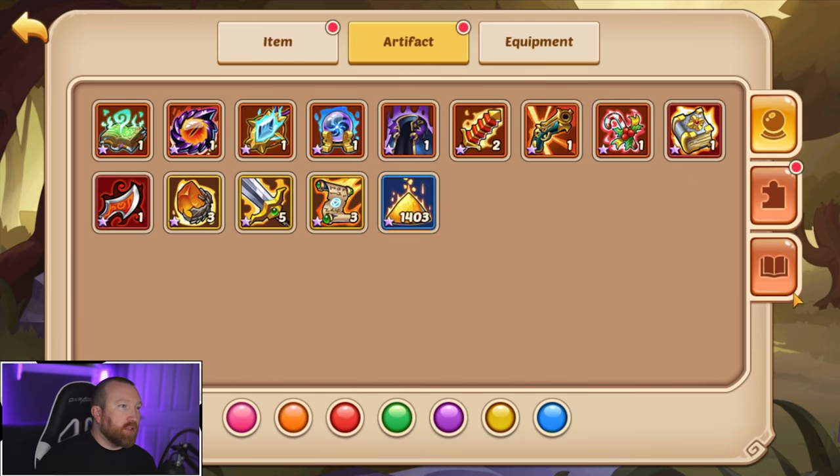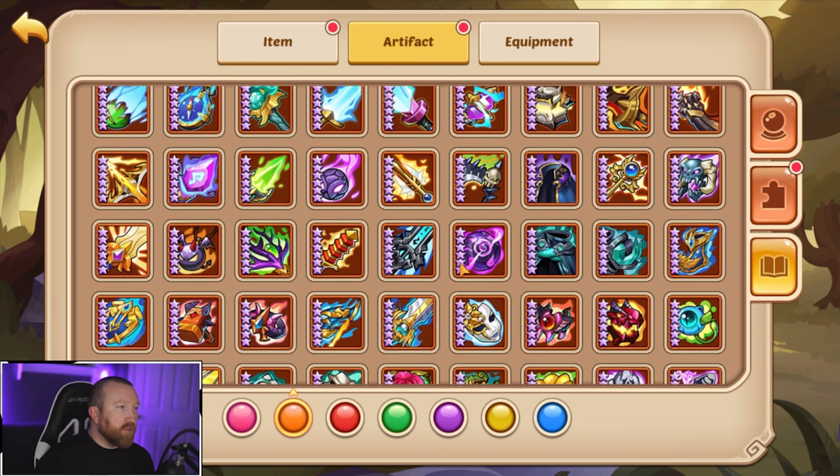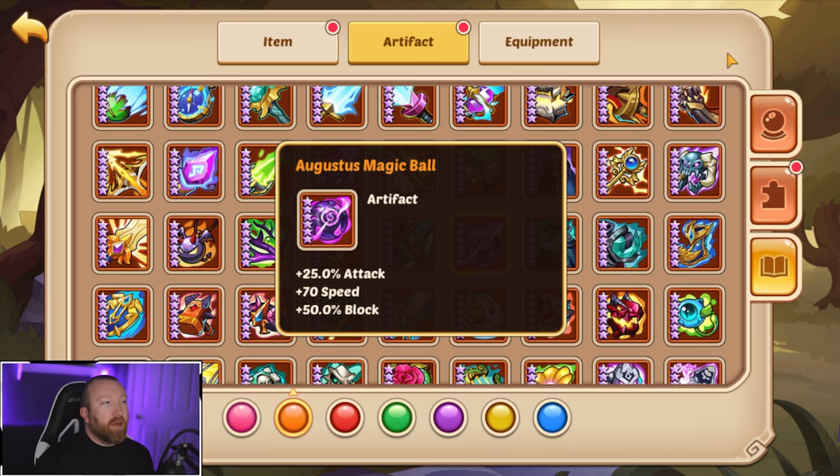Let's jump in and take a look at artifacts, going over the regular version first of Augustus Magic Ball. This is a very offensive artifact even in its just normal 6-star form. 25% attack is really good. The speed is what it's really used for — that 70 speed is really great. The block is also really good, but usually on the regular version the block isn't as important. It mainly used in its regular form for its speed for heroes that want to make sure they go first in combat, or at least very close to first.